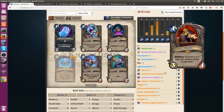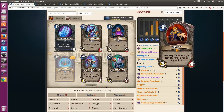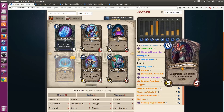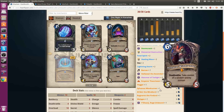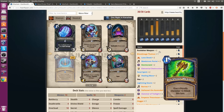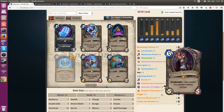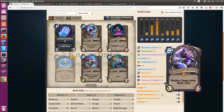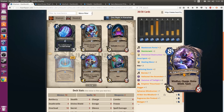Sylvanas Windrunner is the obvious synergy with Barnes — what could be nicer than getting essentially a 1-mana mind control on your opponent's minions? Alakir would be a 1/1 with Windfury, Charge, Divine Shield, and Taunt. If you play it with Rockbiter Weapon, that could be a turn 5 deal 8 damage to a minion for basically 5 mana and 2 cards.